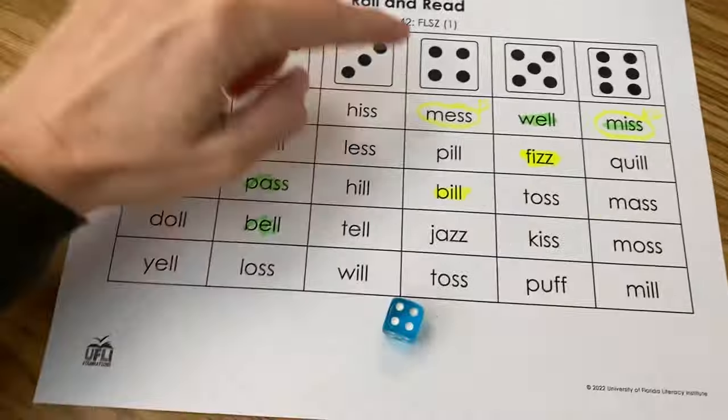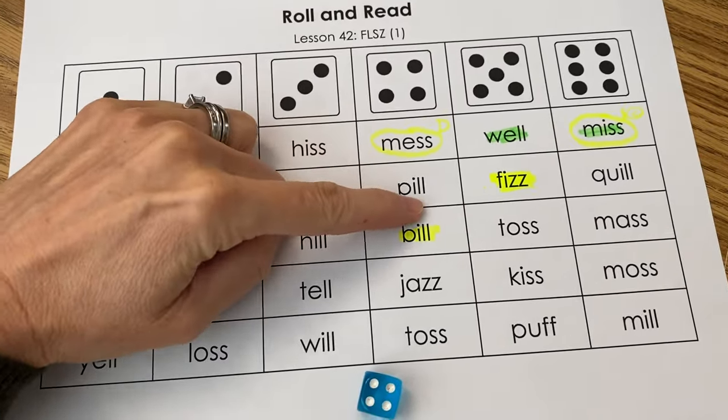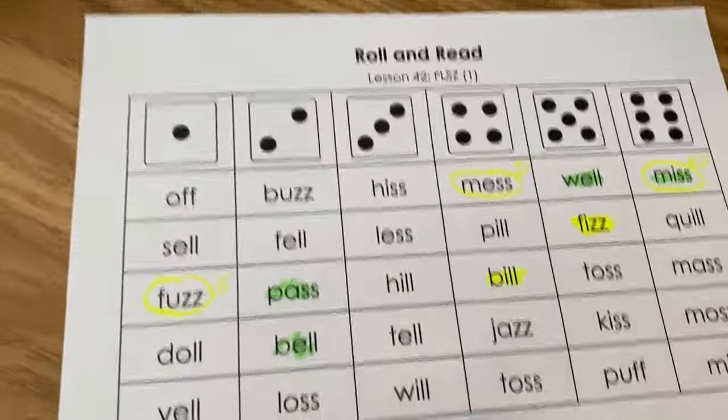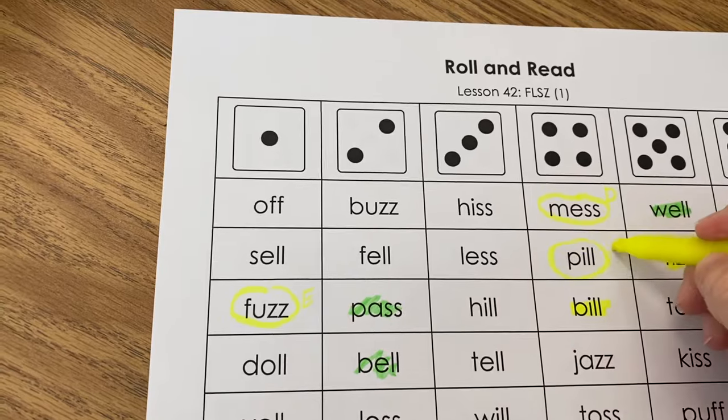Oh, I rolled a four — put your finger on four. Pill. Wait — I got hit! You got hit? All right, circle 'pill,' put an A next to it. Autumn has been hit.